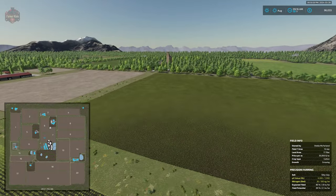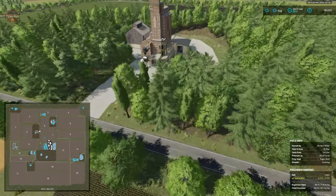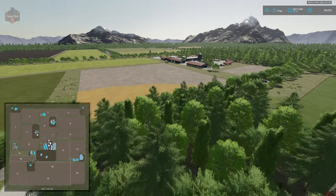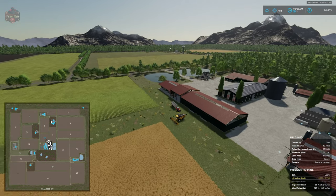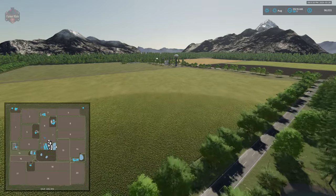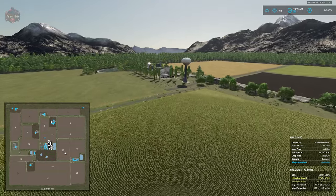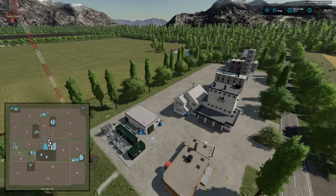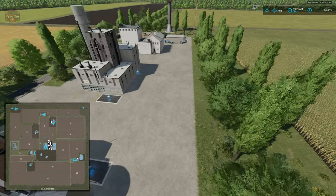Doubling back between fields 5 and 6 is one of our grain sell points. From the starting farm we make our way to the southeastern side of the map where there's a small town with the rest of our productions and sell points. The map gets a full point for custom buildings making use of the new texturing technique and ground textures. Here we have our bakery, sugar mill, oil mill, flour mill, and the small refinery located behind the bakery.